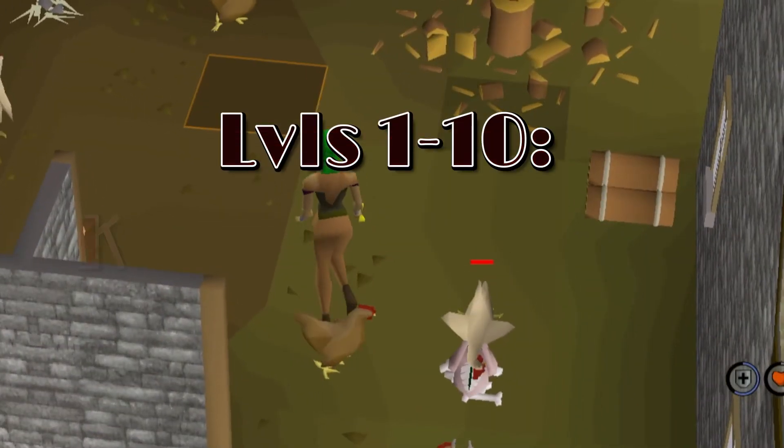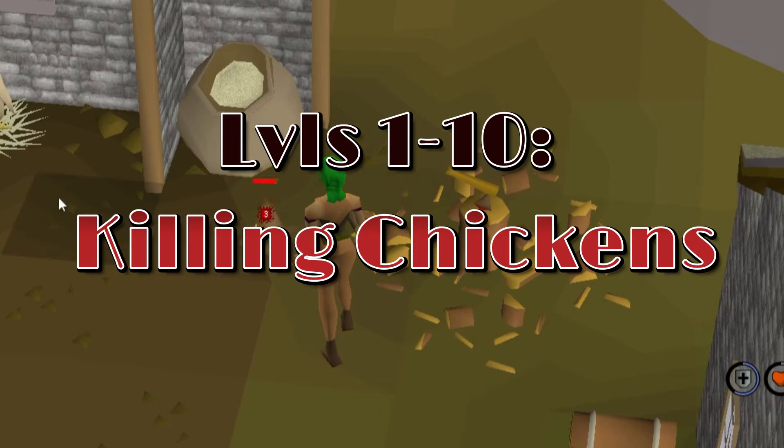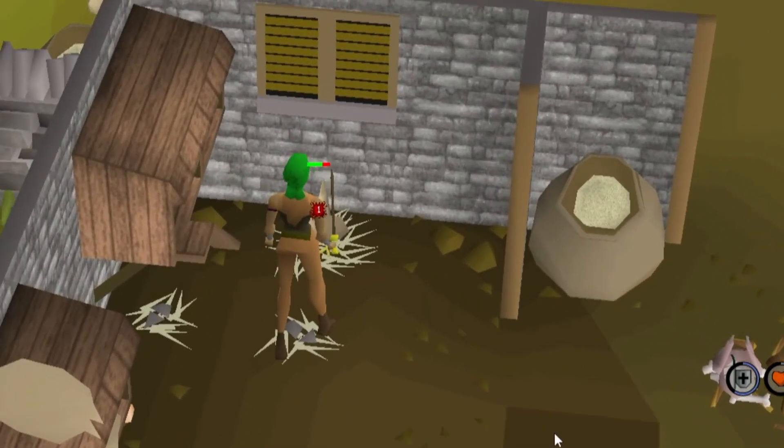Levels 1 to 10: kill chickens across the river in Lumbridge. They can't kill you, you don't need food, there's plenty of them, and they give you pretty good XP.